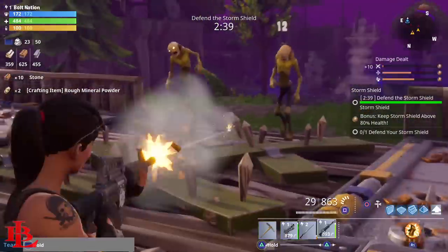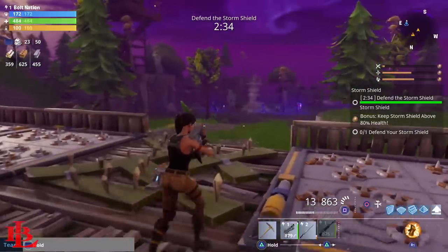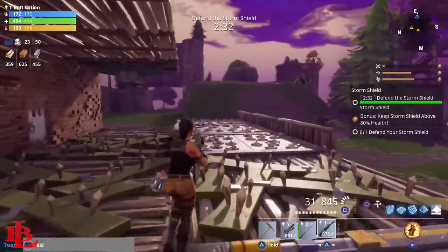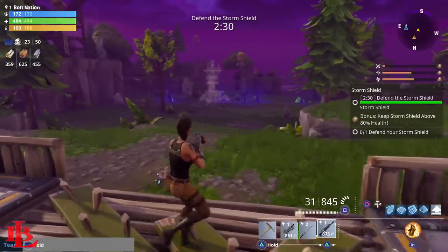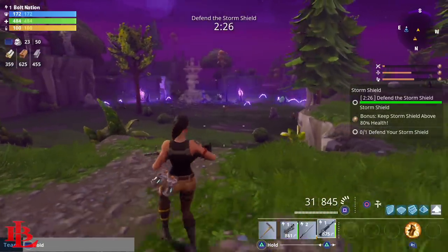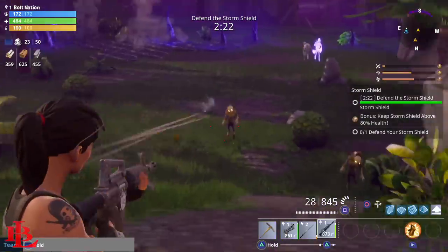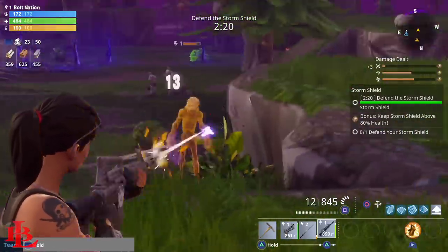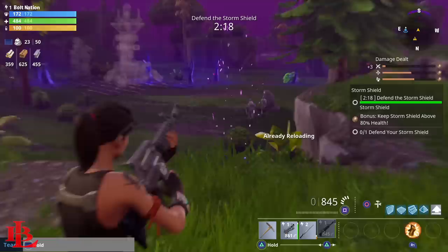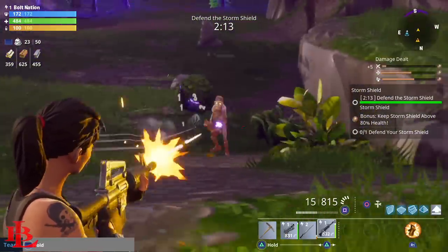Quick recap: you can earn 50 V-Bucks from daily missions, 50 V-Bucks per challenge, 100 V-Bucks per major story quest, and any storm shield defense — yours or a friend's — will award you 100 V-Bucks. If you rank up your collector's book and hit certain milestones, that can reward you 500 V-Bucks. Just keep in mind that hitting a milestone is a possibility for the V-Bucks reward, not guaranteed every time.